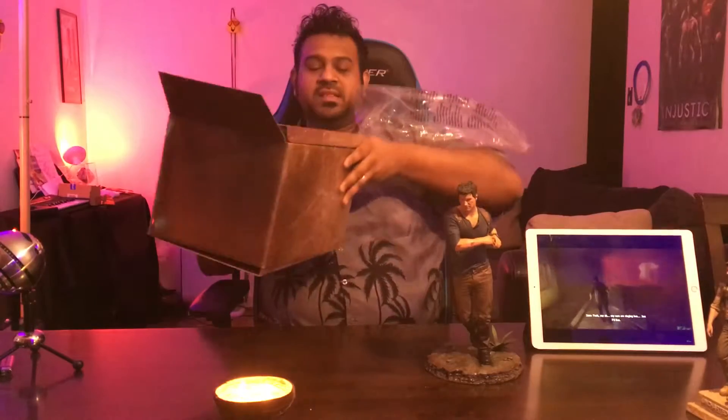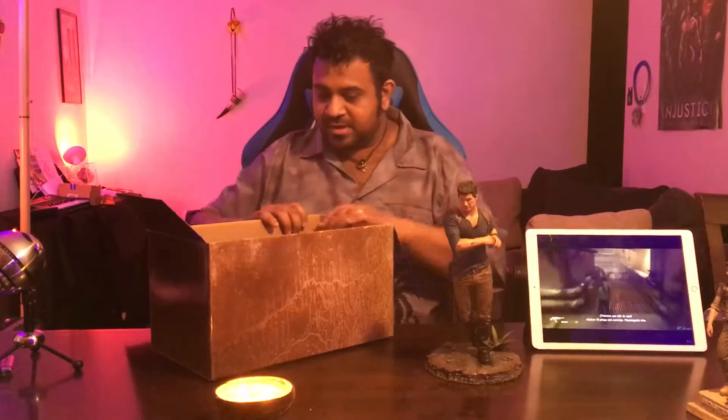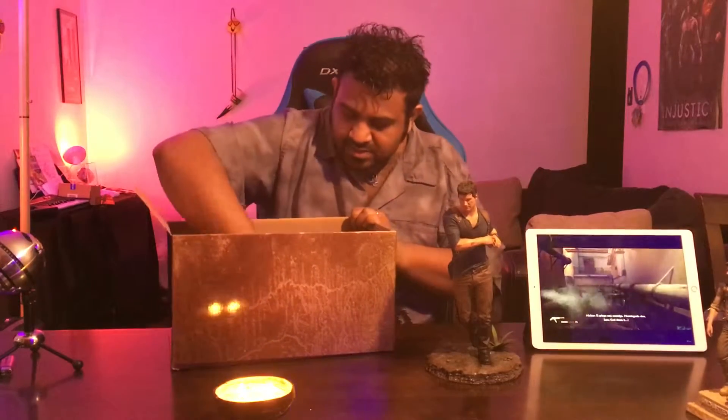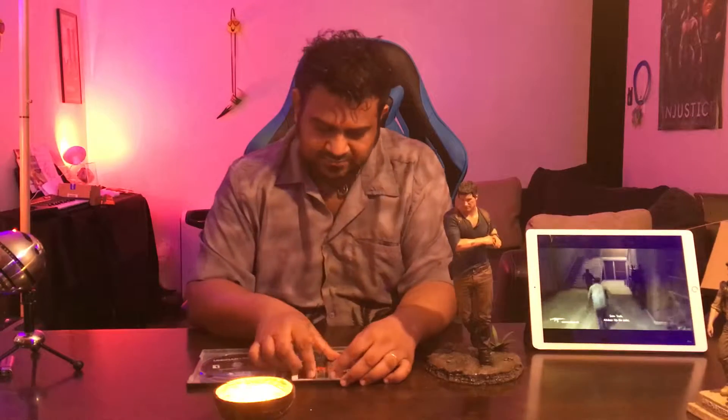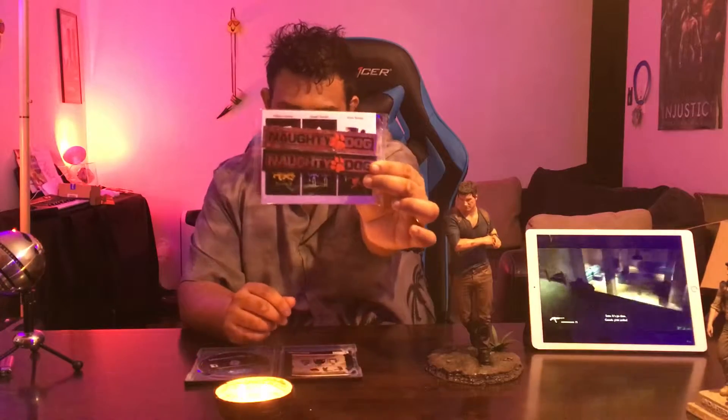I think there's more in here, like the actual game. That entire thing was basically holding the statue. We have one more thing in here — the Uncharted 4 Thief's End Steelbook. And inside of that, looks like we got some Naughty Dog stickers, a code that expires 2019 for the multiplayer stuff, and the game.